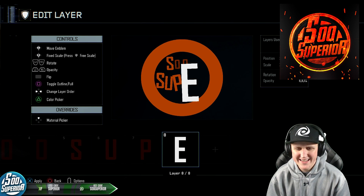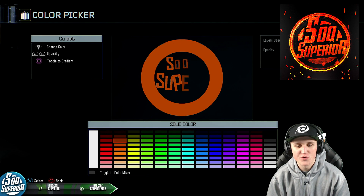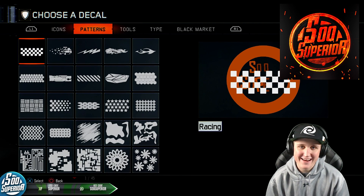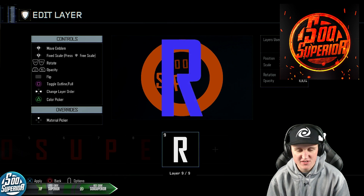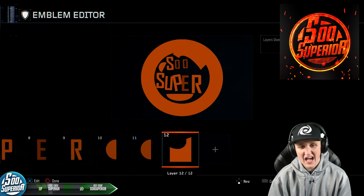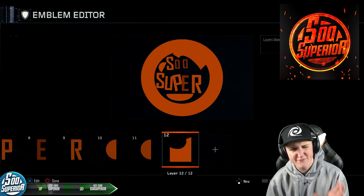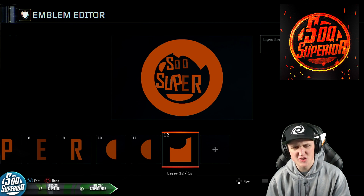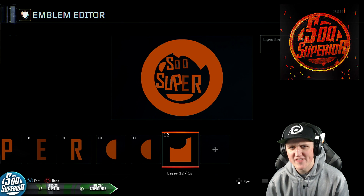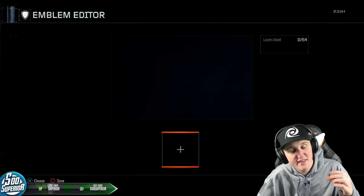Right now we're just getting the rough idea of where everything's going, and then once I have 'So Superior' spelled out inside of the circle we're gonna put the finishing touches on this and make it into the masterpiece that it really is. Personally I think it's pretty well done — there were a few things, but honestly I think this is pretty good and I'm definitely gonna make this my main emblem for the world to see.